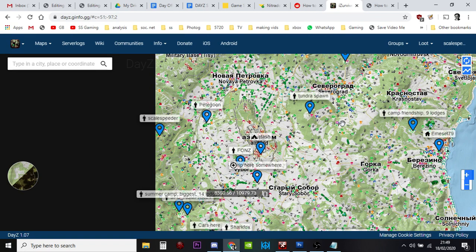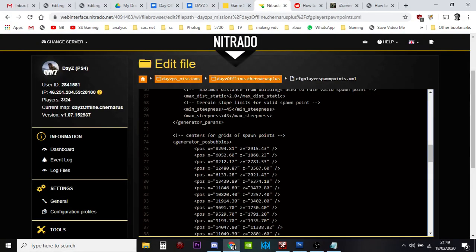One final thing: if you are the only person on your DayZ server — effectively using it as a single player server — you could get rid of all the pos entries and just have one where your base is, so when you die you always spawn back near your base. That'd be cool. Anyway, if you found the video useful hit Like, if you want to see more press Subscribe. Thank you very much for watching and I'll see you again soon.